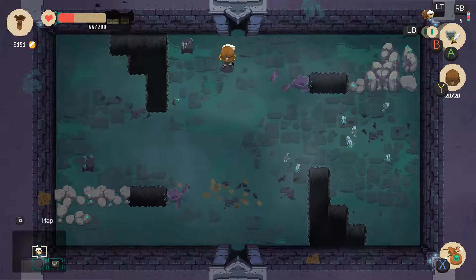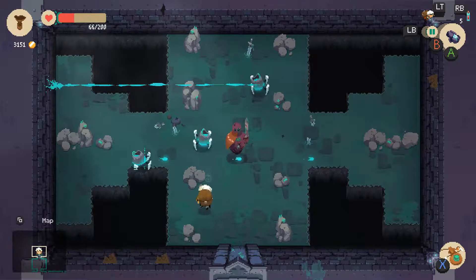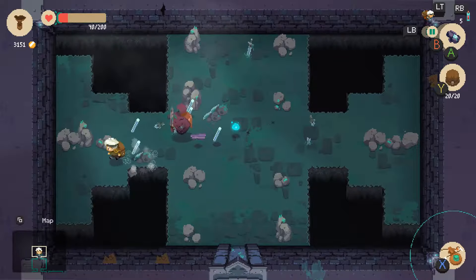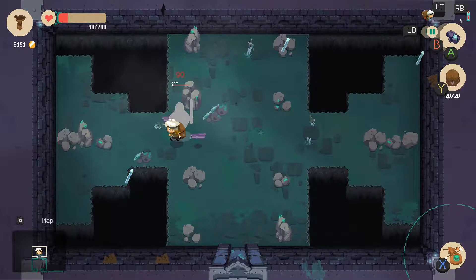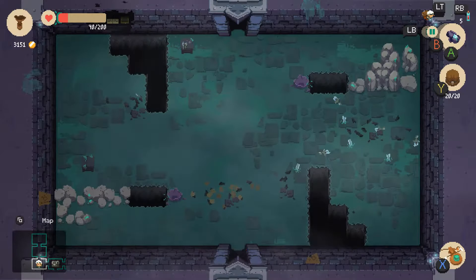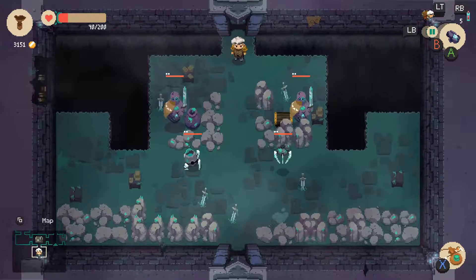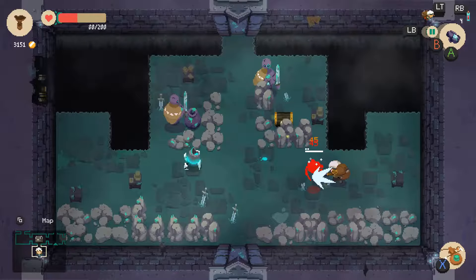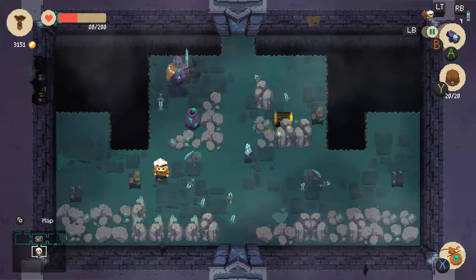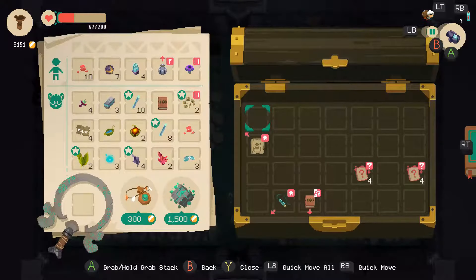We'll probably come across the healing spring soon. I'm kind of risking not using a potion right now, but I feel like we're going to come across the spring real soon. Wait, it's not this room — so that's a potion just in case. And then we ended up not taking any damage. Well, we took one hit, just because I thought we had already finished him.